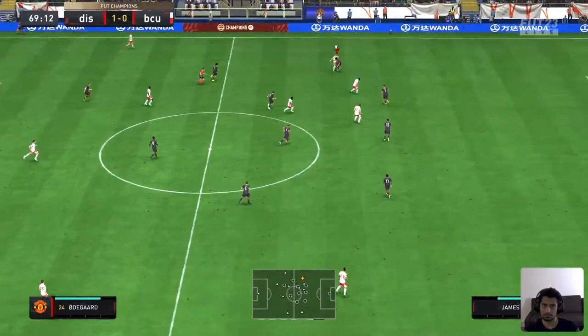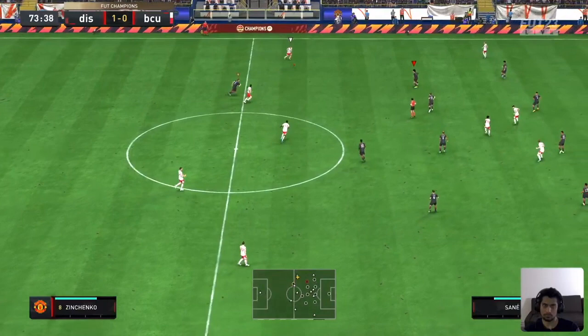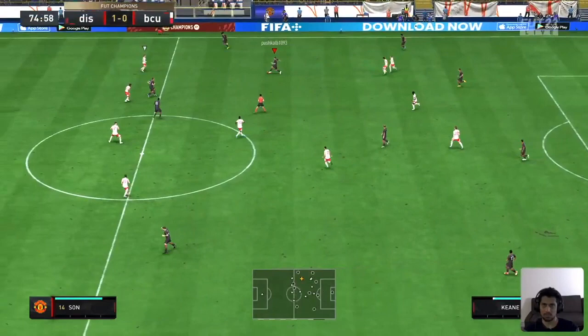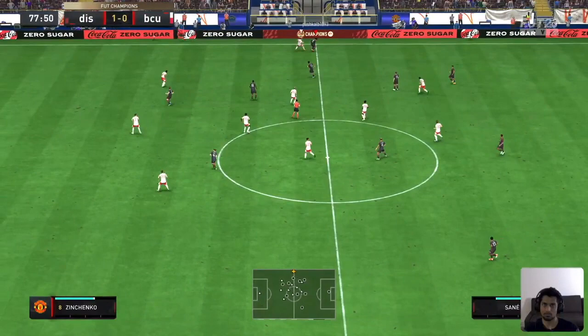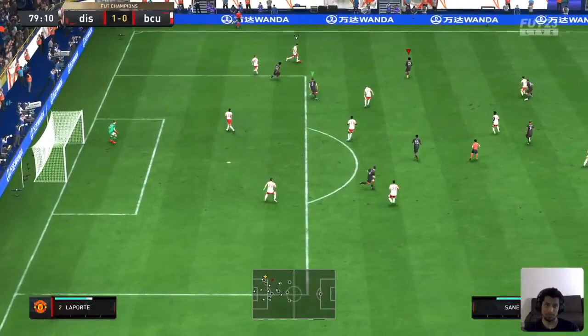Nicely running the ball, good pass. Nicely done James — strength-wise there's definitely a noticeable difference. Good pace, good strength. Frimpong would have done nicely with those quick ball rolls — Frimpong really does a good job at that.